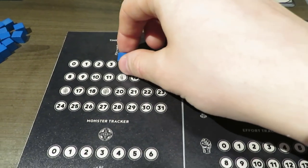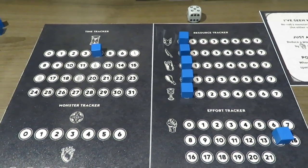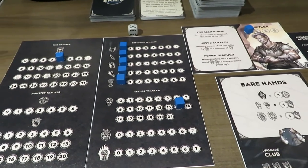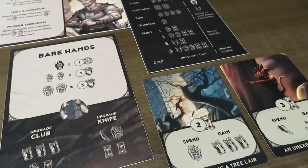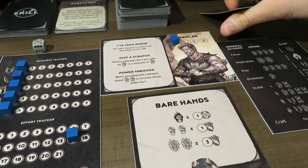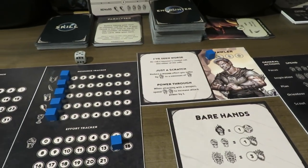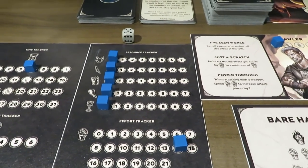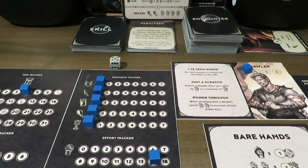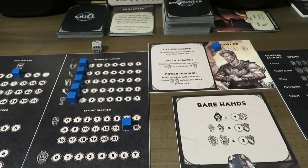I'm going to take the smaller of the two — I don't want to lose three time, that's a pretty big drop. So I'm going to go up two effort by choosing to rest. I'm at 14 but I do lose two time. This is what I meant by the ability for the monster to actually ambush you even if you're trying to avoid it — because if you happen to go on those encounters trying to find good things, that ambush can happen depending on the cards you pull.